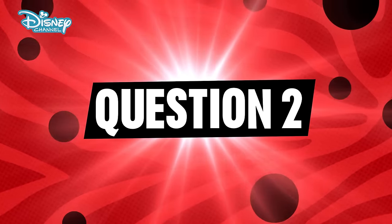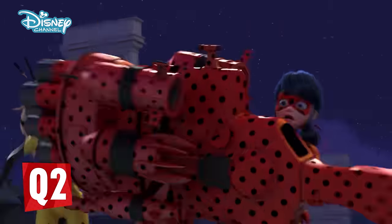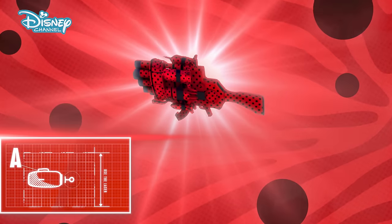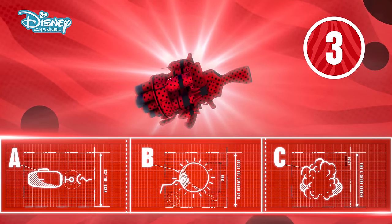Question two. Ladybug came up against Maledictator. She got this massive Lucky Charm. That's an effective Lucky Charm. But how did she stop Maledictator? Did she A, use the laser; B, shoot the glowing ball; or C, fire a smoke screen? Make your choice now.